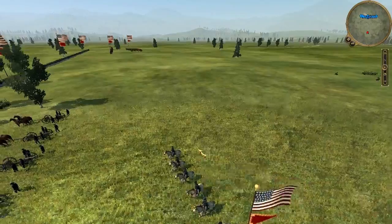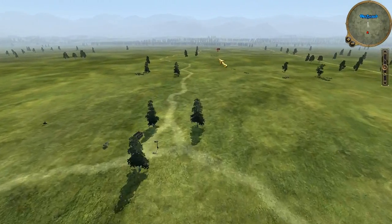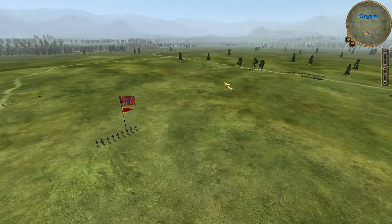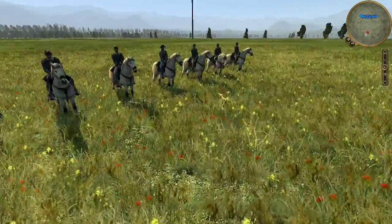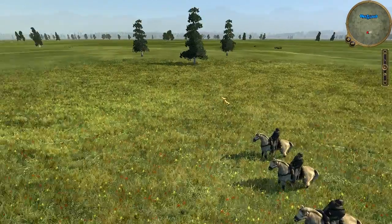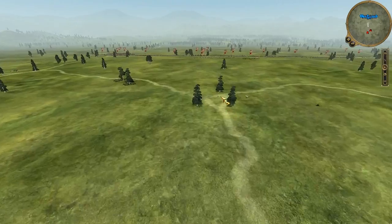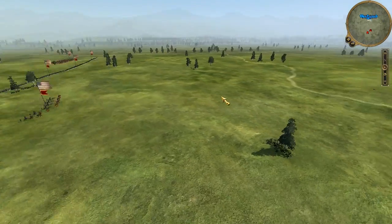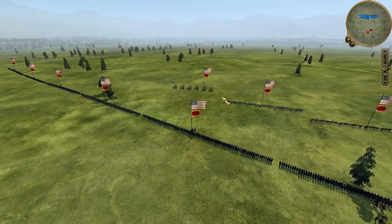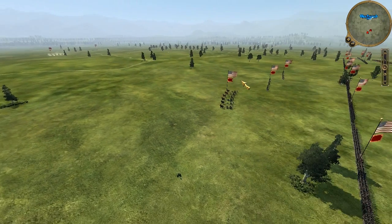My opponent is MusicMan. He has General Lee — the picture on his side is a picture of General Lee, but it doesn't really show him at the center. I'll let him tell you his army on his channel. Basically his army is invisible until I get a little closer — only a couple of units visible.